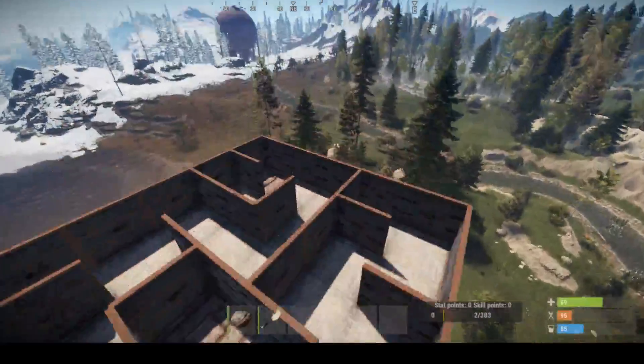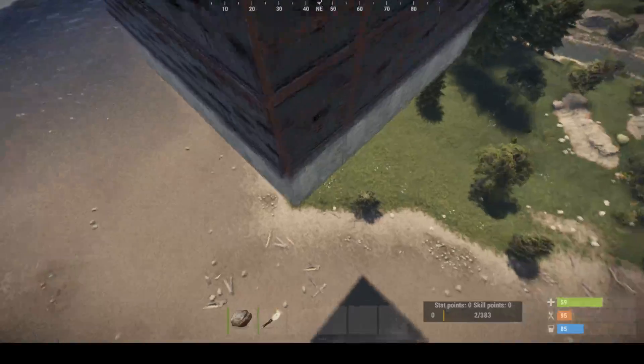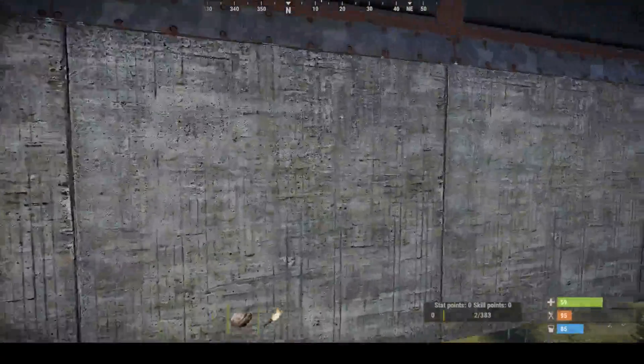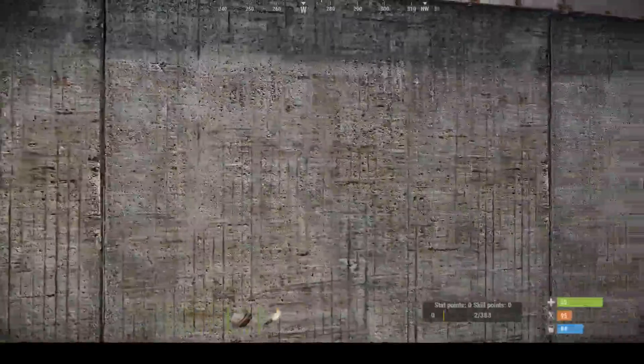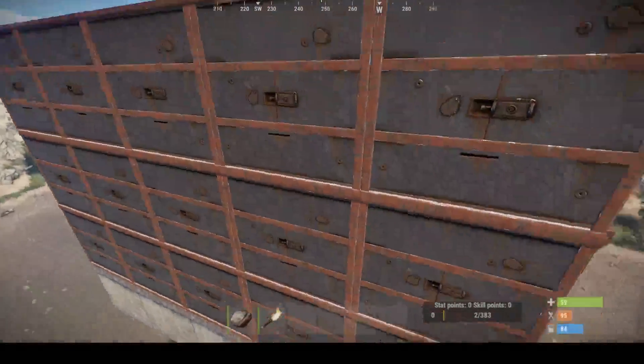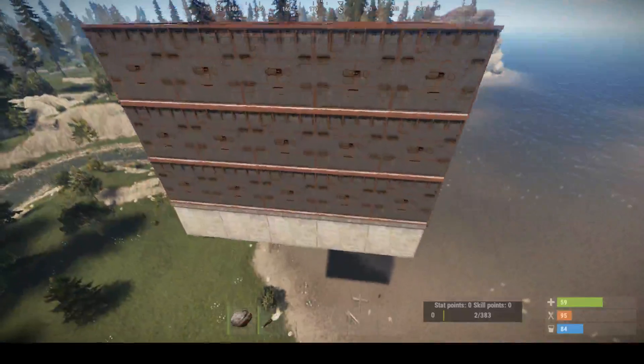So you can see I did it pretty well. As you can also tell, it's one, two, three, four, five by one, two, three, four, five. It's a five by five square, three high. That is a maze.